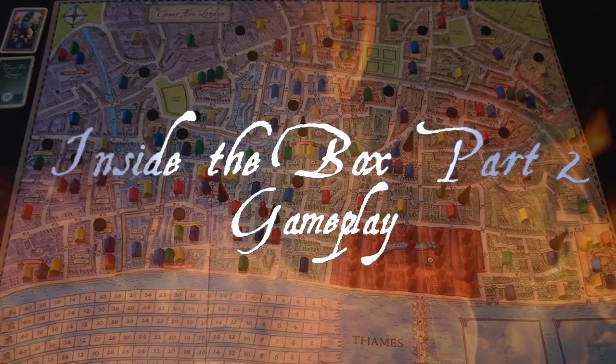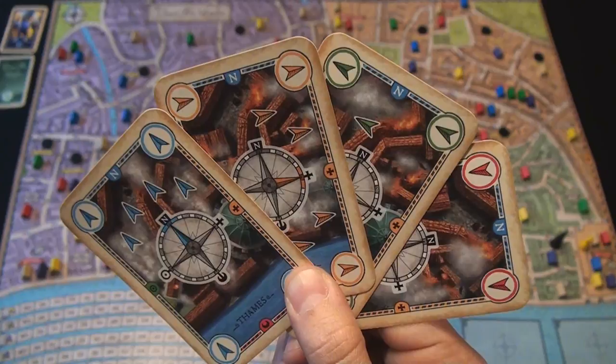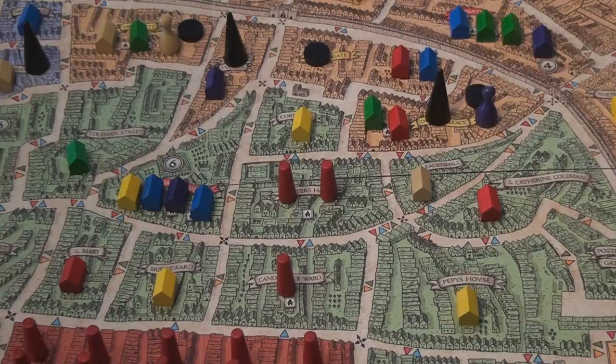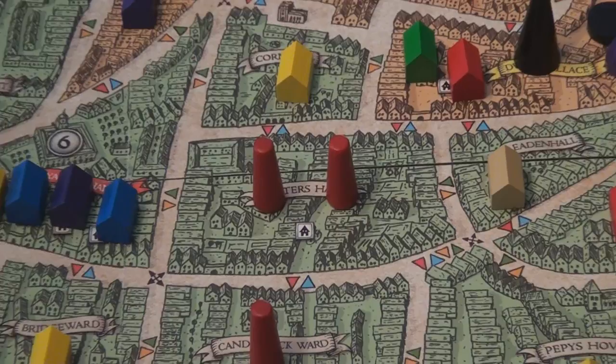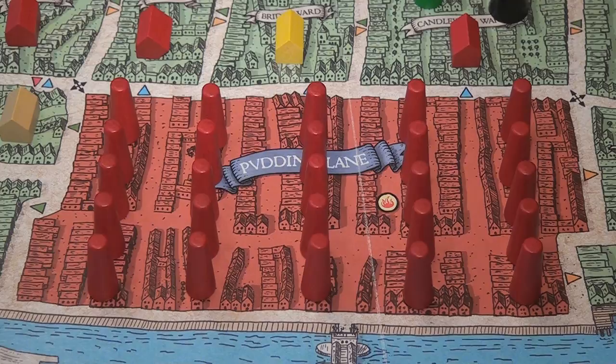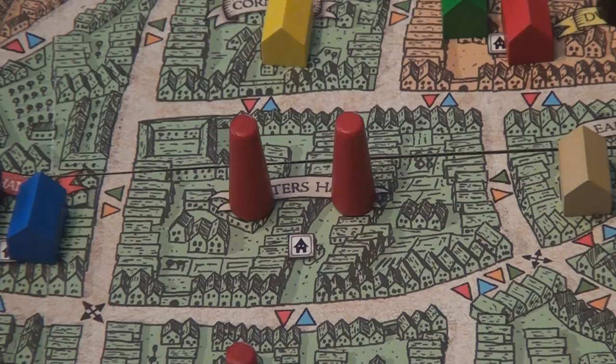These homeowner pawns are used in conjunction with the trained bands to control, contain, and eventually put out fires, earning players victory points. A player's turn consists of three specific phases in order. Phase one is called Expanding the Fire, where a player plays one of their five fire movement cards to direct the fire spread throughout the city. The first rule: a fire can only spread from a space that has at least two fire cones in it. At the start, Pudding Lane is the only district meeting that criteria with 25 fire cones. The second rule: a fire can move through as many connected districts as desired. The third rule: the last movement of the fire must be in the direction of your fire movement card.